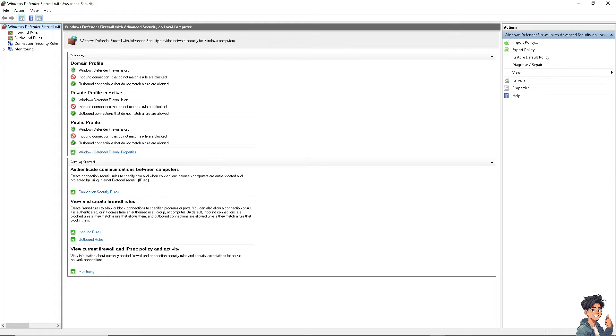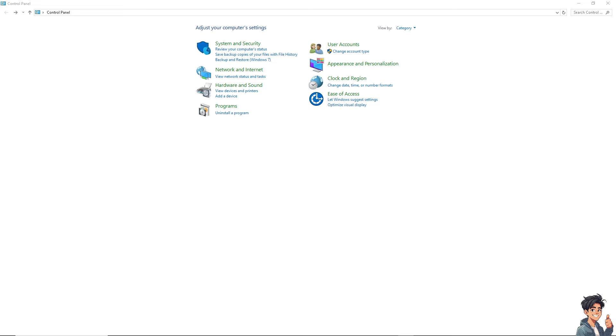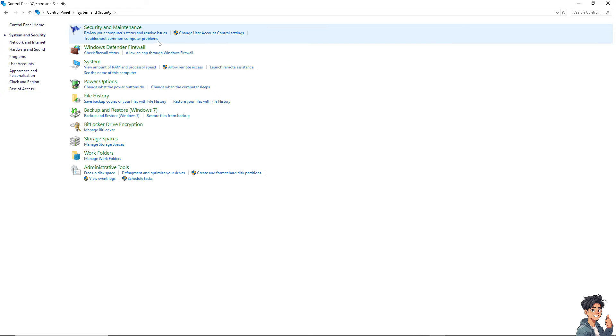The firewall could be the reason why you're experiencing packet loss in the game. After doing so, try restarting your computer to see if that works. You can also do this through the Control Panel — click on System Security, go to Windows Defender Firewall, select 'Allow an app through Windows Firewall,' navigate to the file path of your Apex Legends, and add an exception.